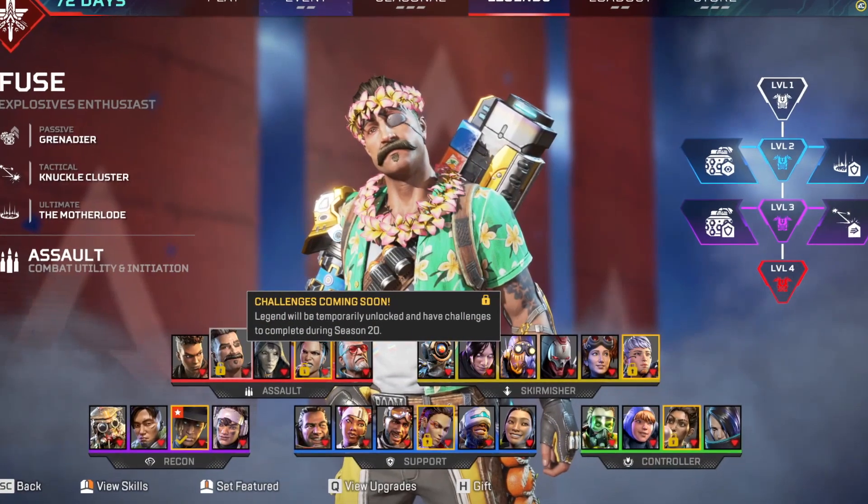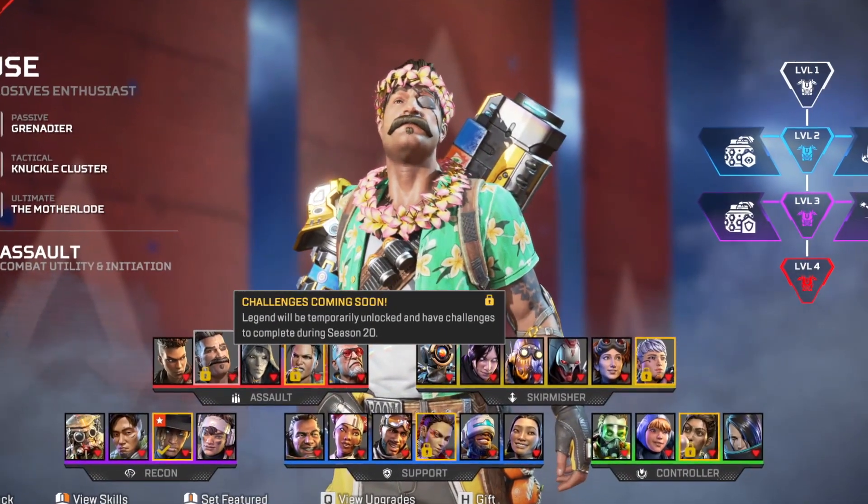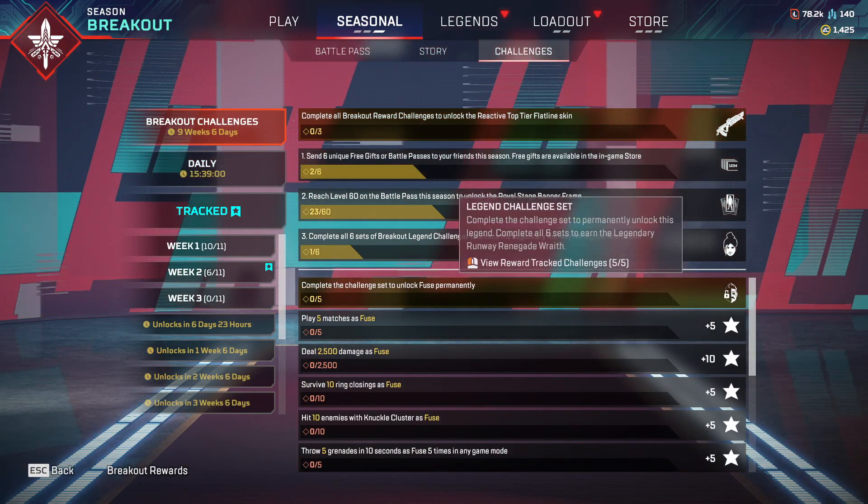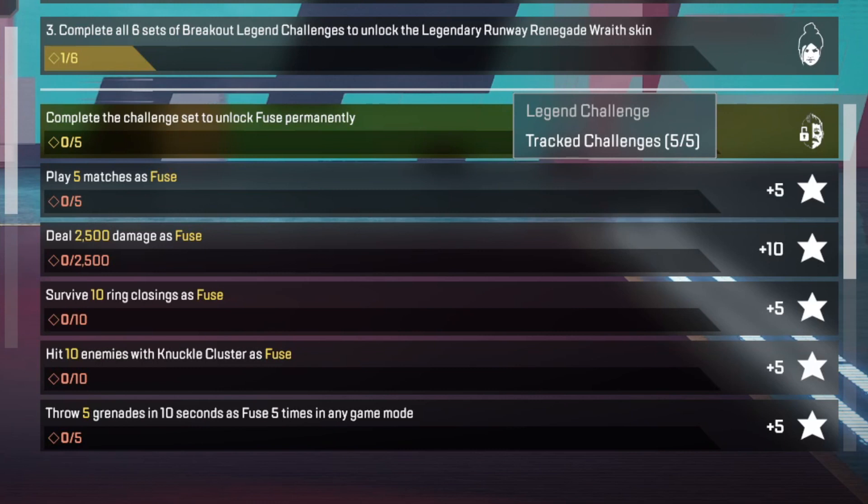The chaos is about to begin. Fuseless Pit Crate is going to skyrocket because the Fuse Challengers for the Reactive Flatline skin are out now, and they just add fuel to the fire.